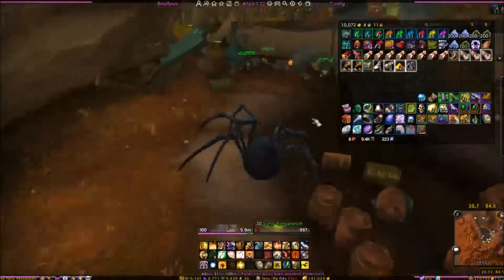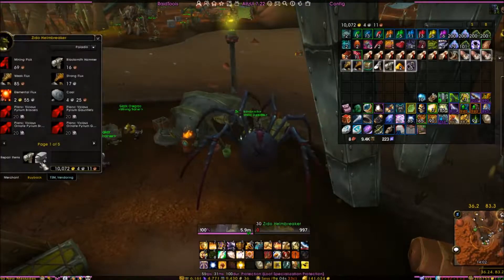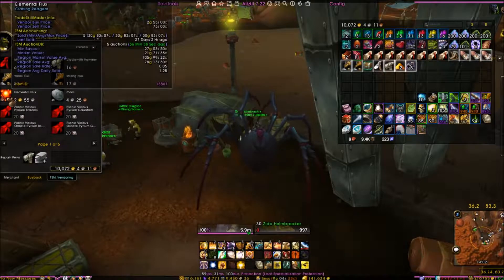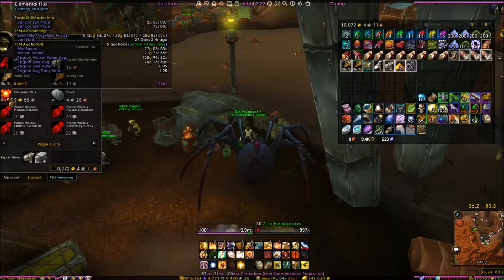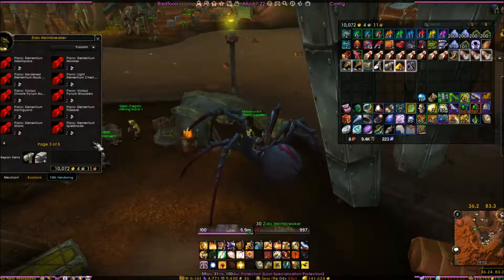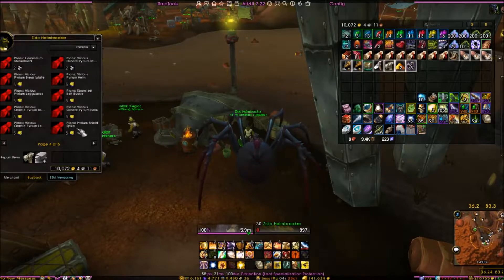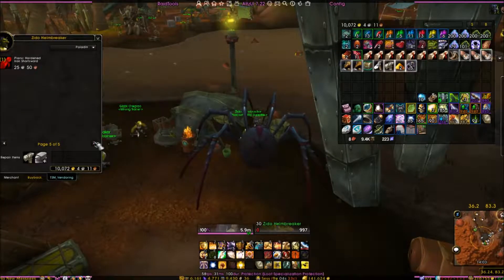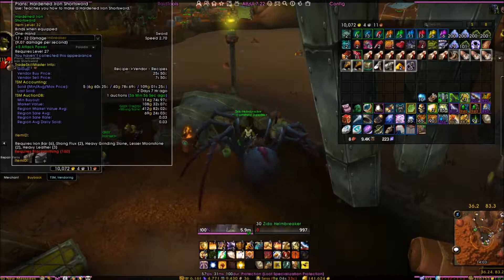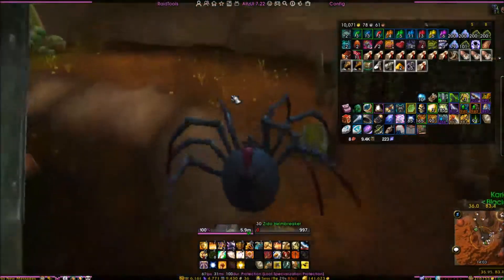The next one is Zito Helmbricker, over here under this crashed whatever it is. You can get Weak Flux and Elemental Flux — these cost two gold to buy but sell for 27, so pick up a couple. He has patterns that are Bind on Pickup requiring ore to buy, so don't worry about those. The last one is a Hardened Iron Short Sword that sells for about 100 to 400 gold — and a couple of vendors around the city sell this item as well.